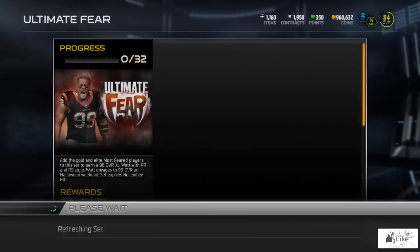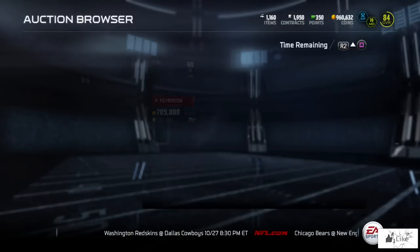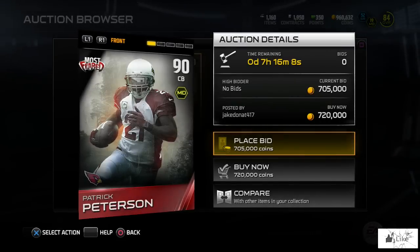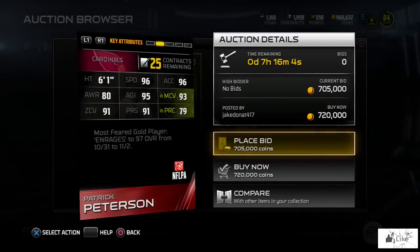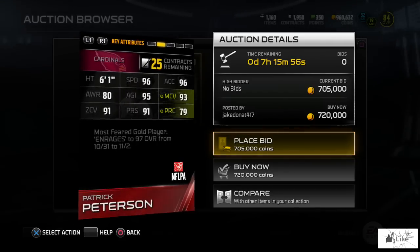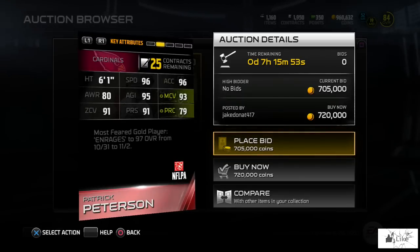Checking the auction block for elites — Troy Polamalu, none there. Patrick Peterson should be a very popular Most Feared elite, and we found one: 720,000 coins for a 90 overall Most Feared Peterson with 96 speed, 95 acceleration, 95 agility, 91 zone and press, and 93 man coverage. It says he enrages to 97 from October 31st to November 2nd.